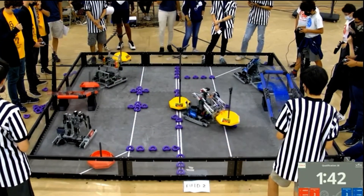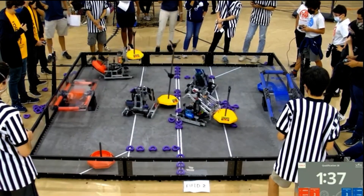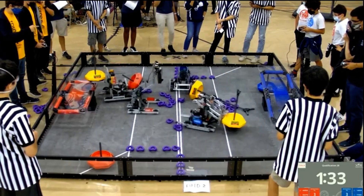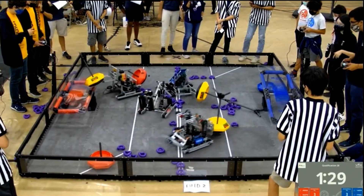Driver control picking up where Auton left off. The red alliance has two mobile goals in their possession, and we have multiple robots going straight for the central mobile goal, and it tips over. The score shows six, six, two, seven.